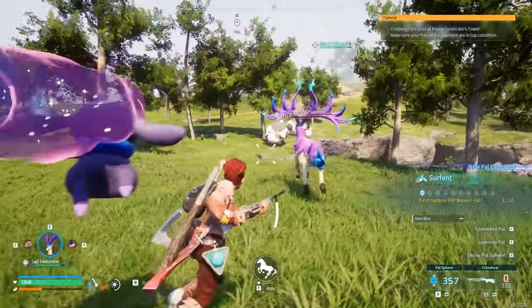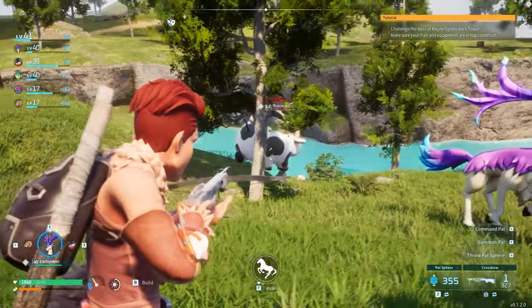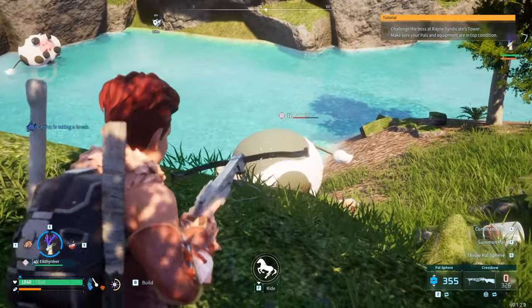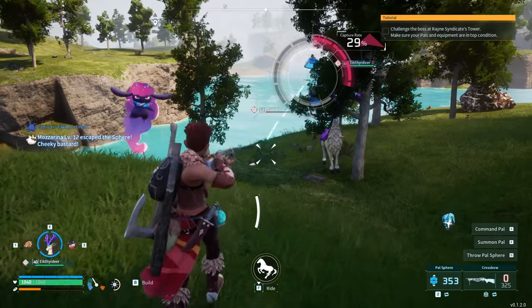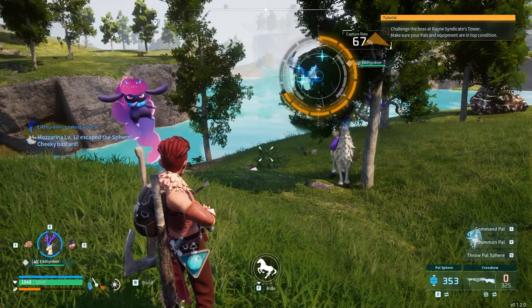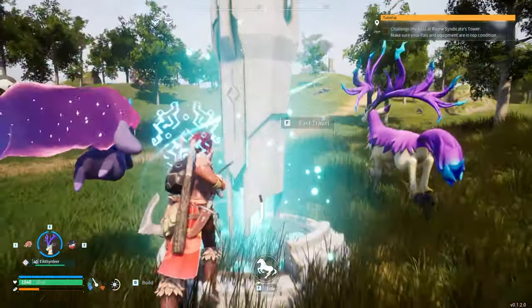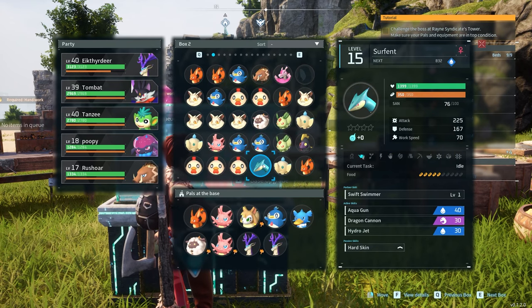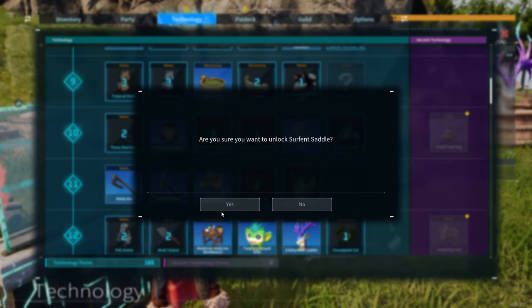Now we can head back and start this journey to the mysterious islands. Mozzerina — I haven't got one of those. Come here, Mozzerina. Two hits and they're dead, that's the trouble. We can definitely get a hit on this one — 3% chance, very low. Now at 11% chance, that should go up to almost 30%. Come on. 1 in 3 — nice, 60% chance. Okay, got it. It's time to go back and finally start our journey towards this island.